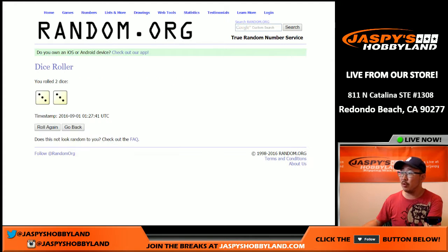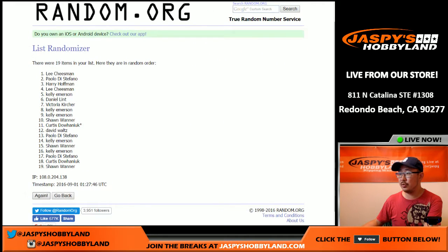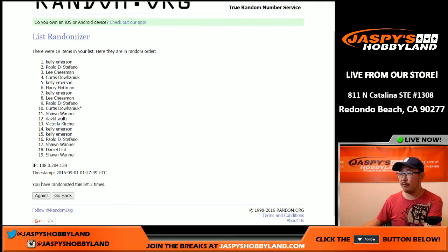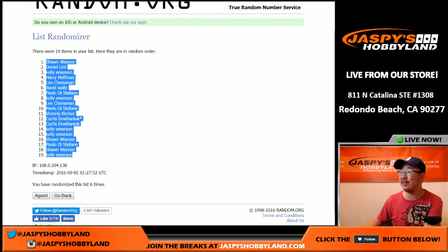We're going to roll the dice — three and a three — six times on this one. After rolling, Sean is in the pole position and Kelly, you have the 19 spot.